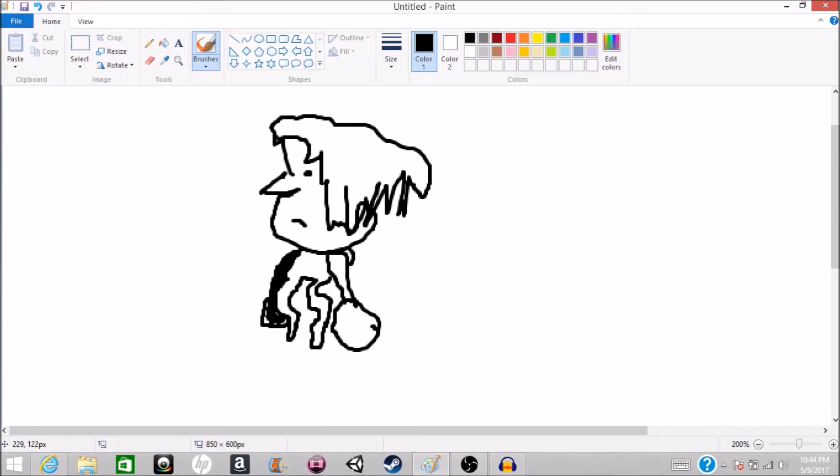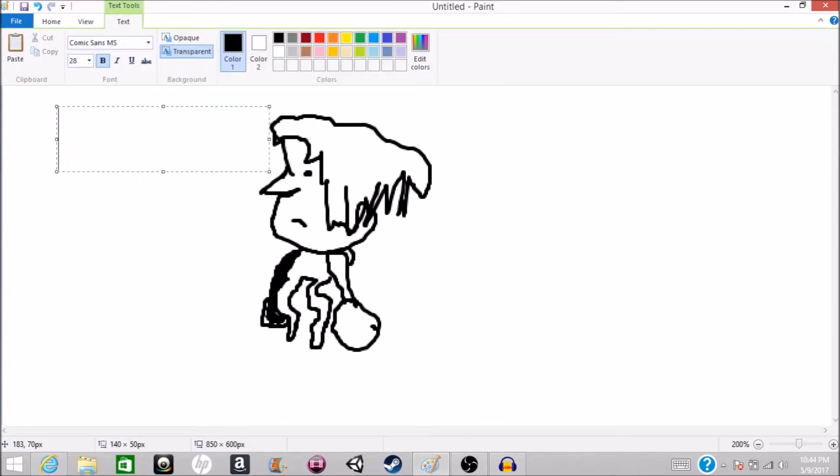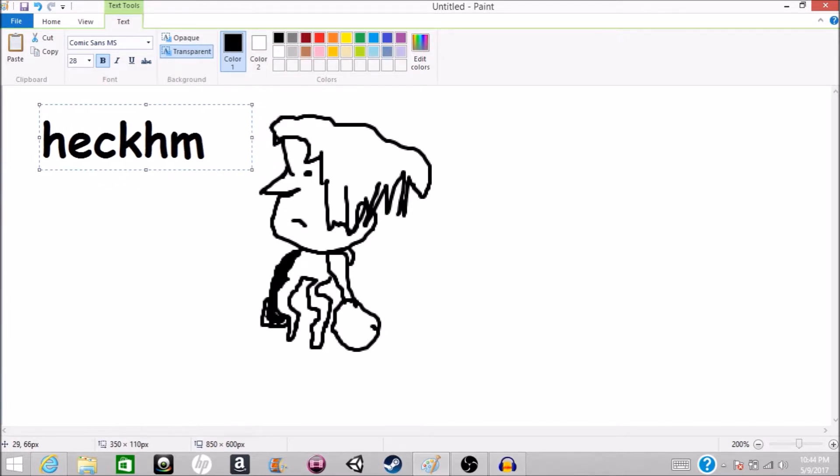I gotta give it a name. I'll put this thing here, close my eyes again, and press some keys. Give it a short name, hopefully. Heckum. Yeah — Heckum! I like it, I'm just gonna leave it. Heckum. He's aggressive. He just says Heckum. Heckum all.